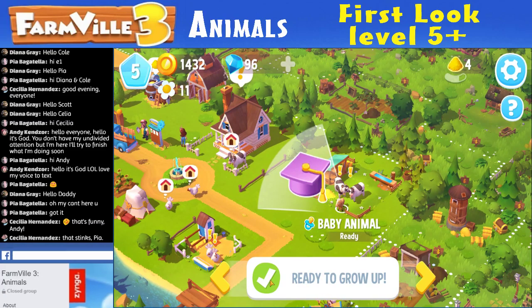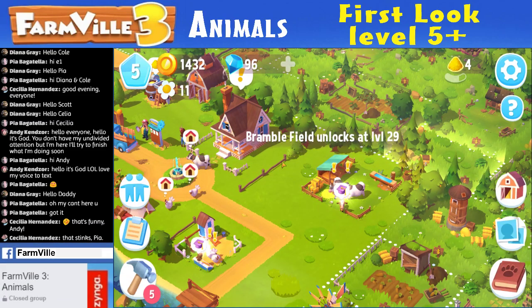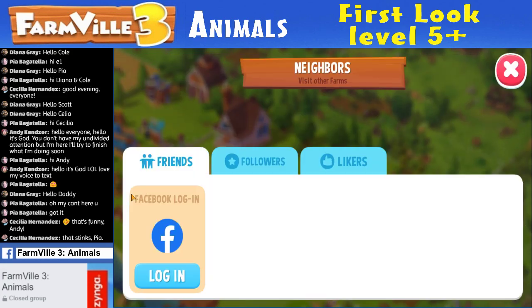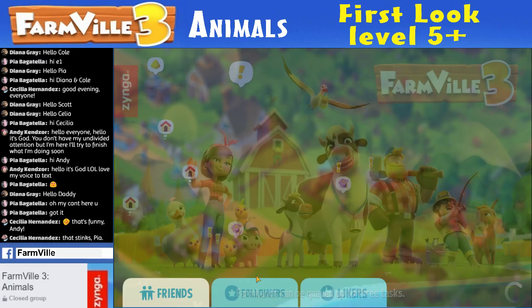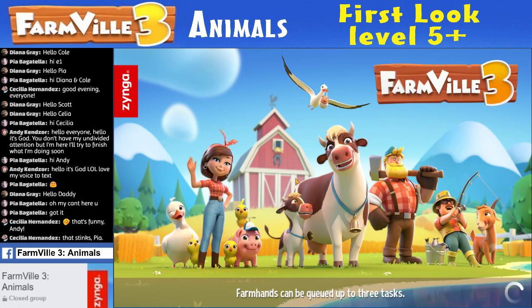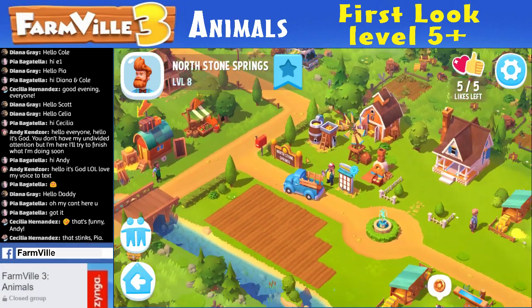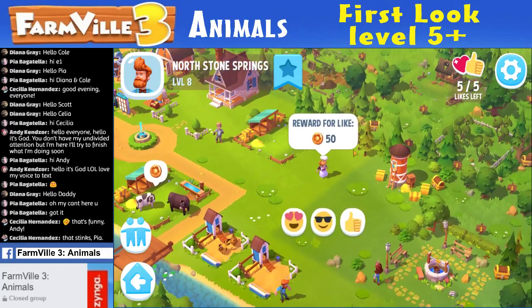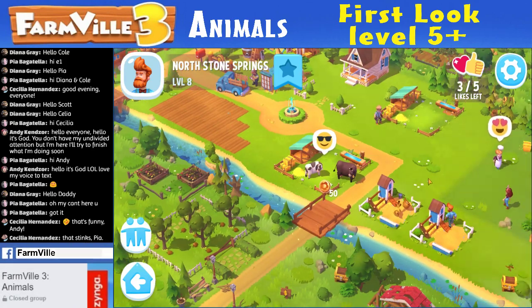Baby animals are ready. I click the plus marks — nothing happens. Do I go to a menu to activate the baby animals? Let's see neighbors. We did the neighbors last time. Let's just visit them and get rid of that stuff while I'm waiting for things to get made. So far it's very confusing, but I'm sure you'll get used to it. One click there. You've got to click the emojis — I have no idea what the emojis do, if anything.